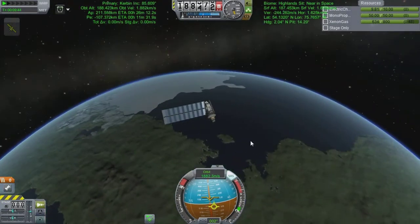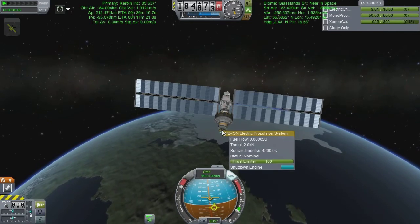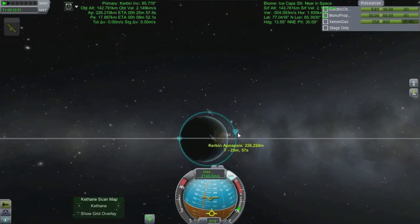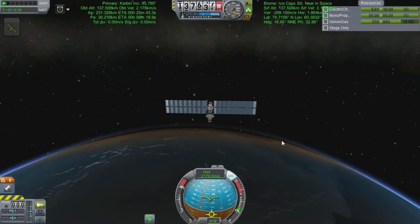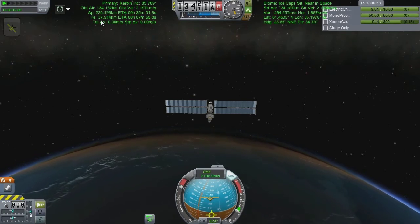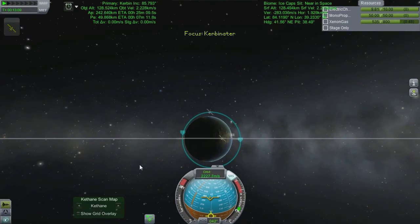I'm really worried at this point - we're going to crash into the pole by the looks of it. I have a small glimmer of hope but it's not strong within my heart. My plan was literally just to carry on going around and gathering as much data as I possibly could - at least in the form of maps and Kethane information - and just hope that this ion engine had it in it. Now look at my periapsis score on the top left - I'm in the plus numbers now! This is amazing, this fills me with hope and faith that we can actually make it round.